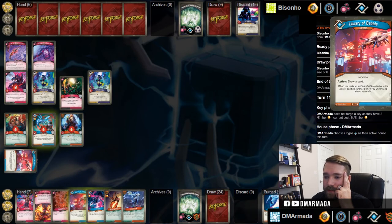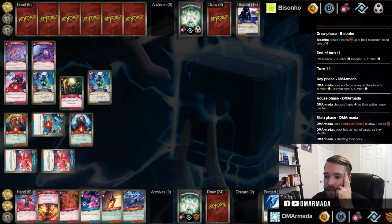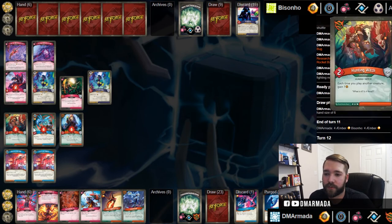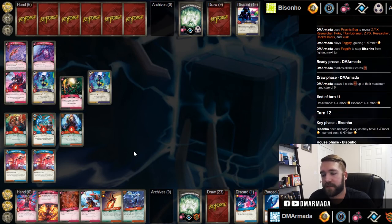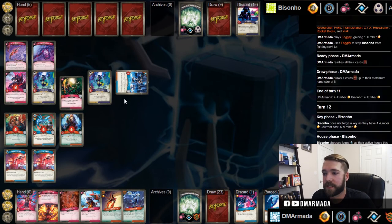Hey, it's a Key Charge! So we just want to put ourselves into a general position and Fogify so he can't fight - hopefully that means we can get some stuff to stick. All we would need is to name Untamed, reap, reap, play this and play that. If he can remove either of my Untamed creatures then the game continues. What else could he do? He could have named Dis and used this.